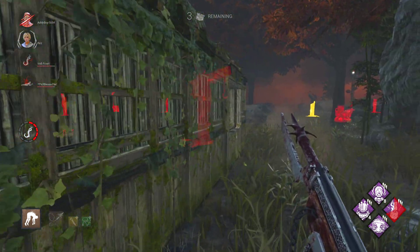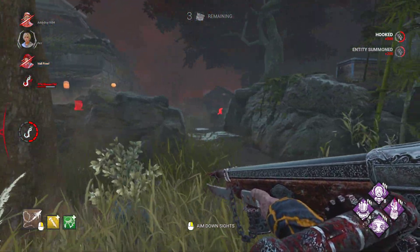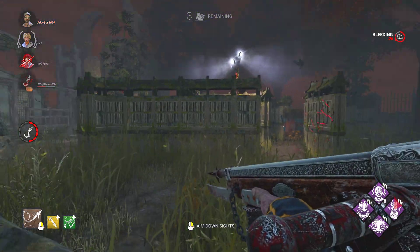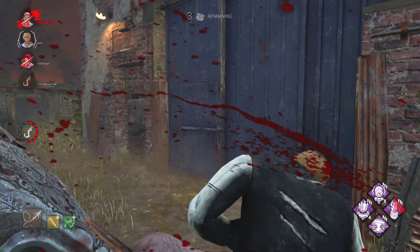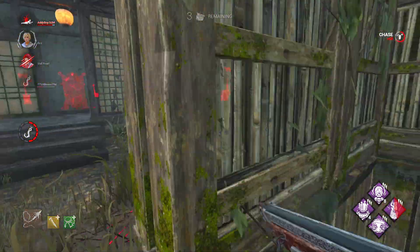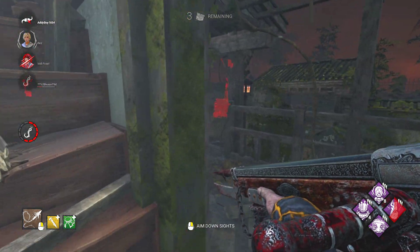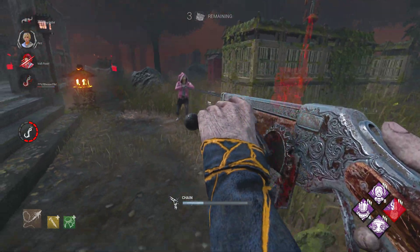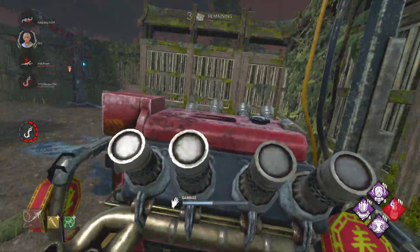That's two gens done. Let's find someone else to kill real quick. Yes, boy's giving up — he knows. What is he doing? He's playing with the new animations. And away he goes, see you later buddy. Can't let you be escaping that. Can't let you be doing this gen as well.